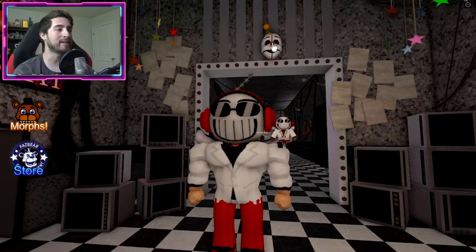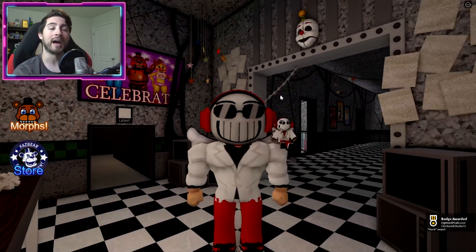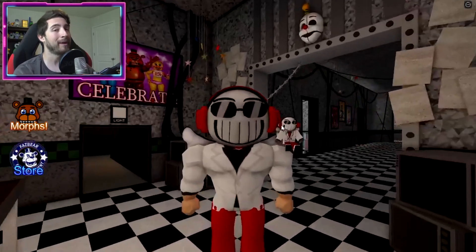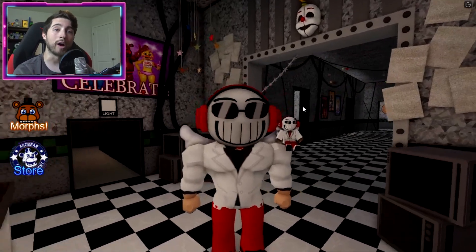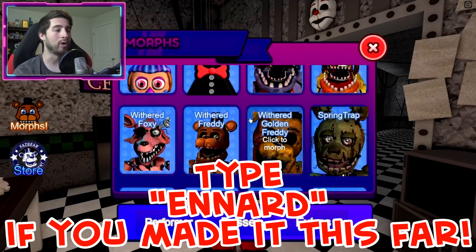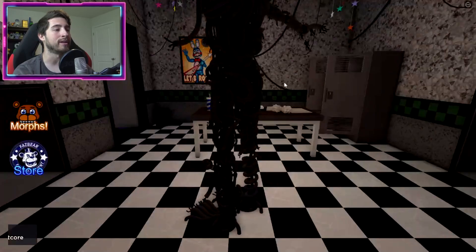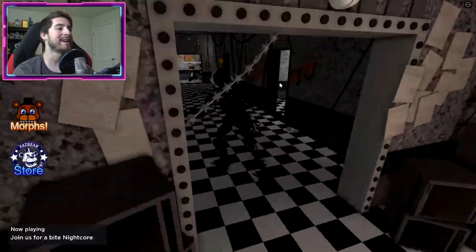Look, it's Ennard! Click on his nose, kind of like Freddy, and now you've honked Ennard's nose. I know it's weird but I love it. Now if you want to go ahead and become Ennard, just click Morphs, scroll on down until you find Ennard — hello there!